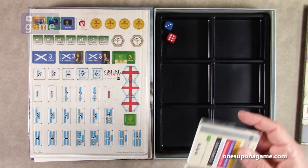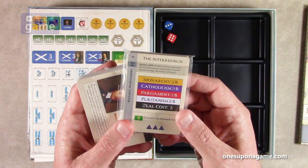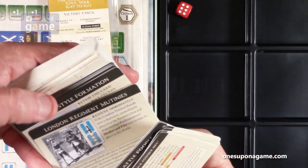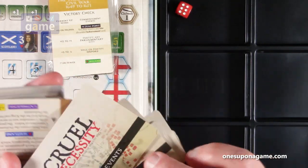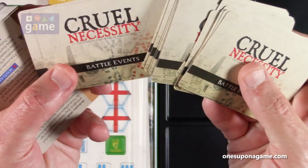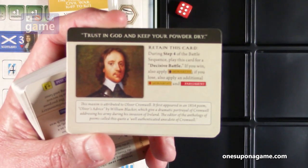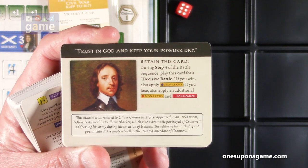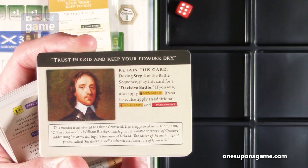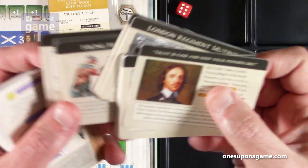You've got your decks of cards. The first deck here is the battle event cards — these are the ones you draw during your battle to have different things affect it, so it's not always predetermined. For example, one card says 'Trust in God and keep your powder dry': retain this card during step four of the battle sequence, play it for a decisive battle — if you win, apply an increase to Monarchy; if you lose, apply an additional decrease to Monarchy and a decrease to Parliament. So these are various bonus or hindrance cards you can use during battles.